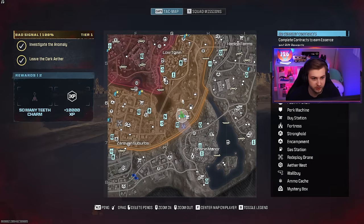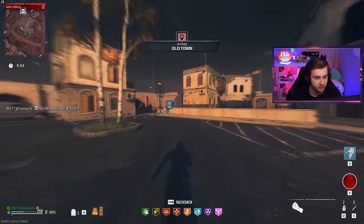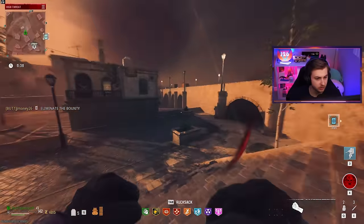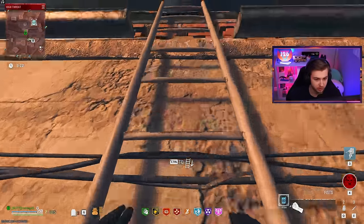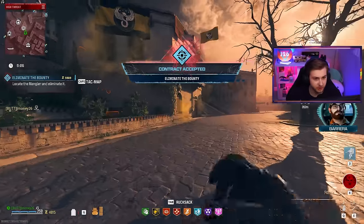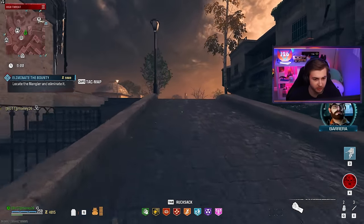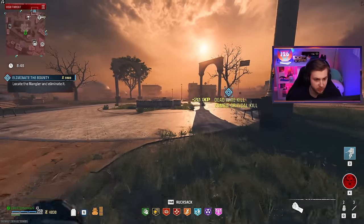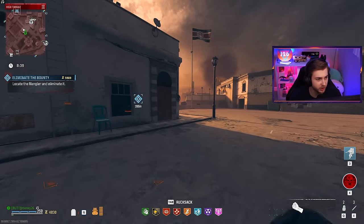We still got 10 minutes left — let's go try some tier three bounties. It's like the first time in so long I haven't seen eight people in the tier three zone. It seems like ever since everyone started tombstone glitching, tier three is just filled from the moment the game starts — it's almost impossible to find a contract over there.